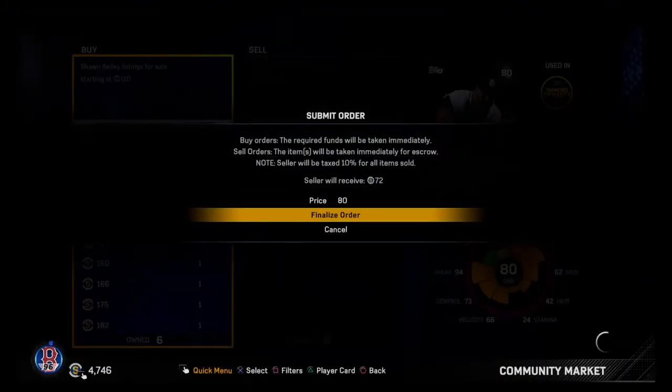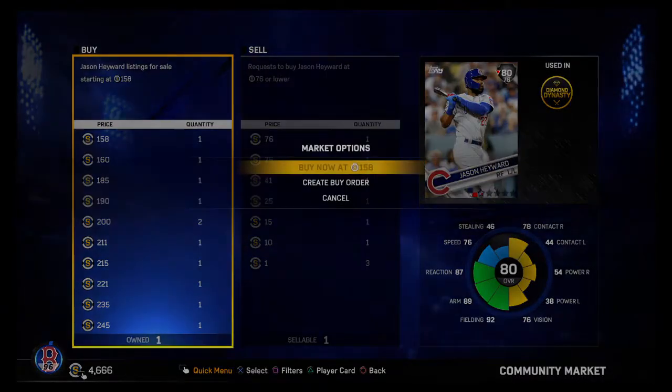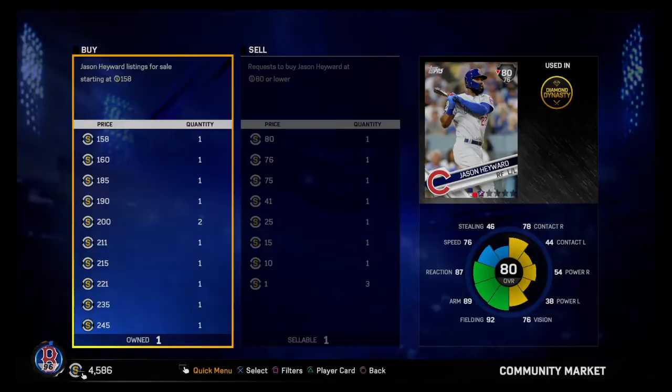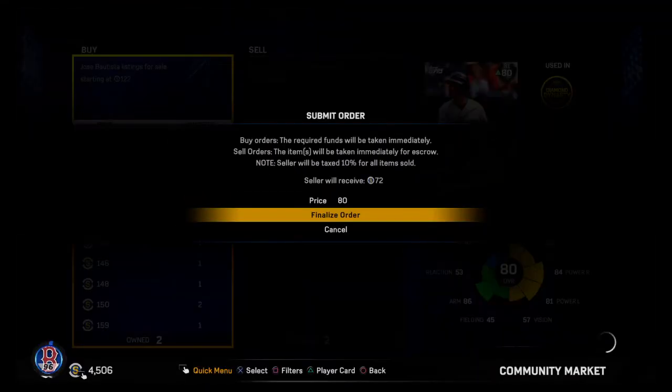So say you fill up the market at 80 stubs, go play a game, come back — most of them are going to be fulfilled so you're going to have those cards to quick sell.